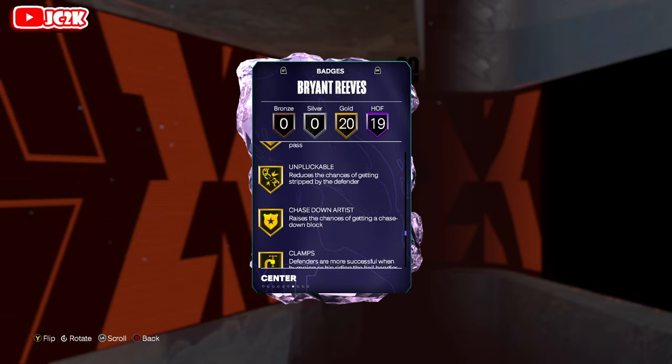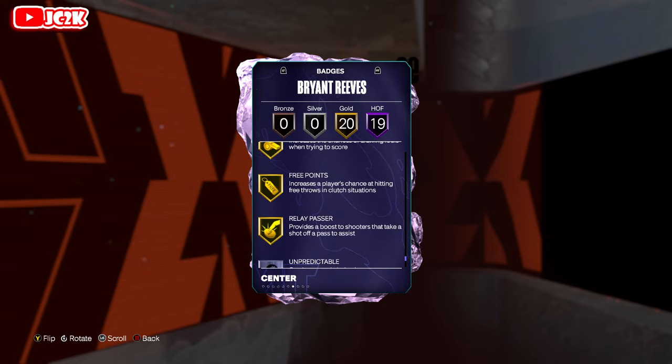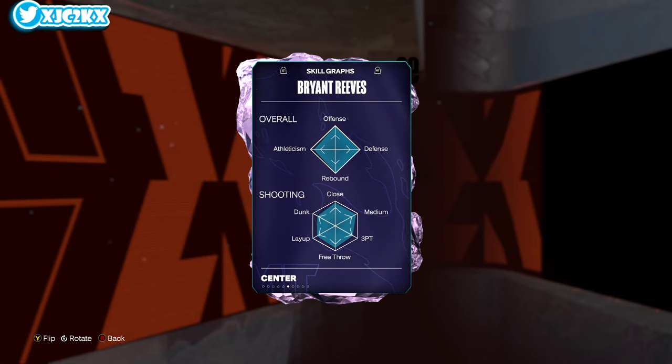Gold badges include catch and shoot, bailout, break starter, unpluckable, chase down, clamps, interceptor, pogo stick, rebound chaser, free points, and relay passer — good-looking card badge-wise overall.